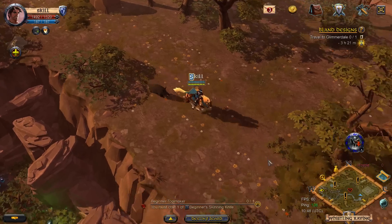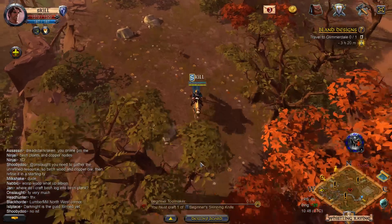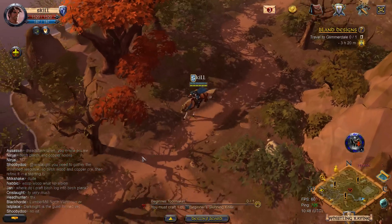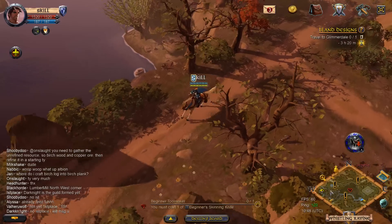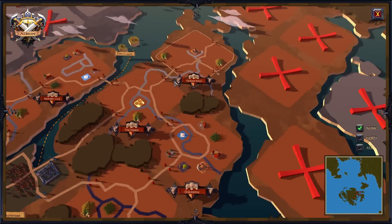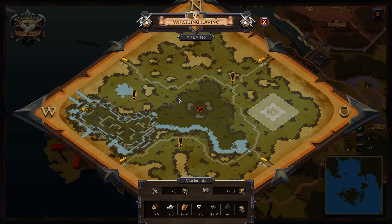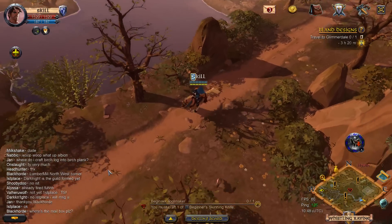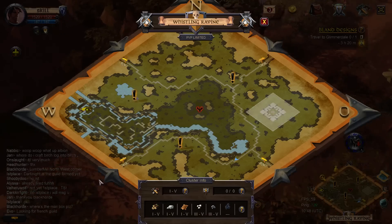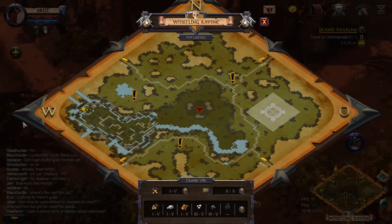This is both something good and bad about the game depending how you look at it - just how long it takes to travel places. There's no fast travel, which gives you a sense of 'I'm in the world, I have to travel to get places.' But at the same time, going from one end of the map to the other is going to take forever and could be pretty mind-numbing. Maybe there's a boat or something you can take - I might be wrong.